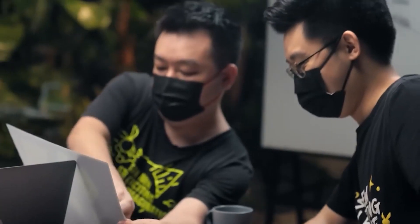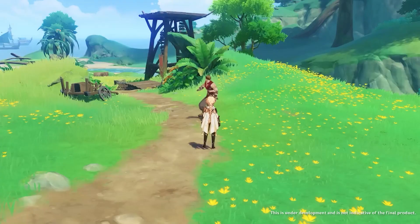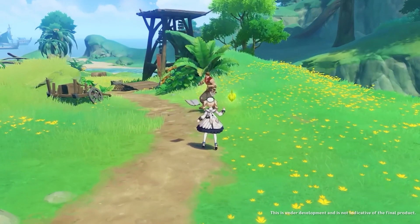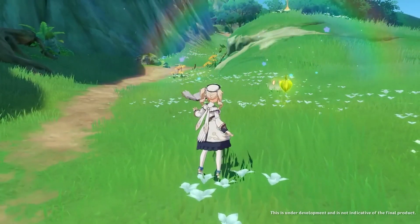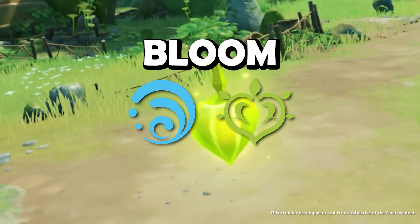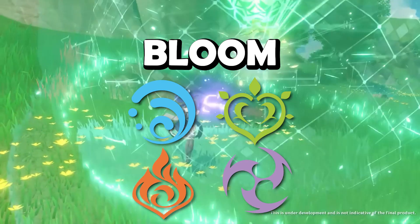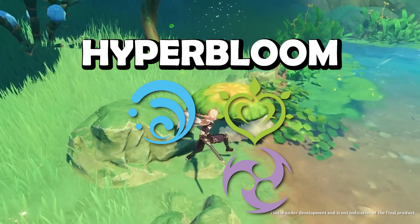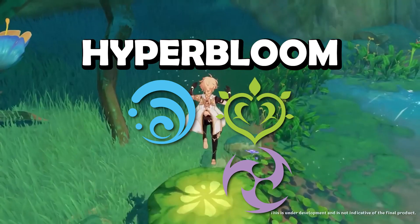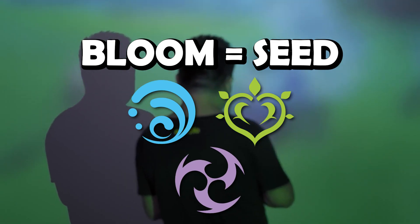Moving on to Bloom, which is Dendro and Hydro. Bloom occurs when Dendro — or the Quicken reaction — interacts with Hydro, creating a seed around the enemy, as we've seen in Hoyoverse trailers. This seed is essential for the double reactions. Once the seed is on the field, if you apply Pyro you trigger Burgeon, or if you apply Electro you trigger Hyperbloom. If you do nothing, the seeds will cause Rupture after six seconds, dealing Dendro damage. You can have up to five seeds at a time; creating a sixth immediately causes a Rupture.